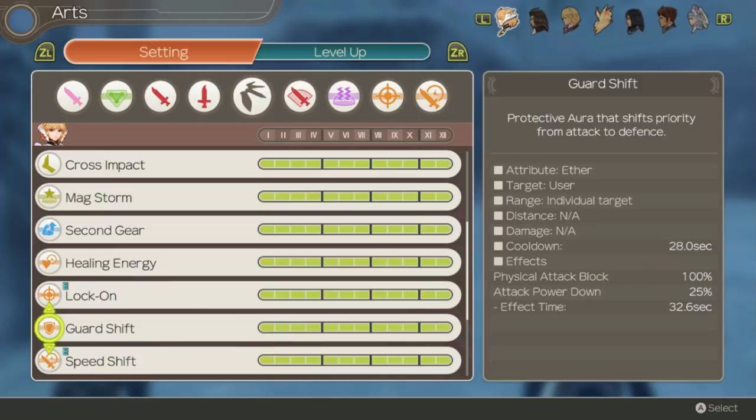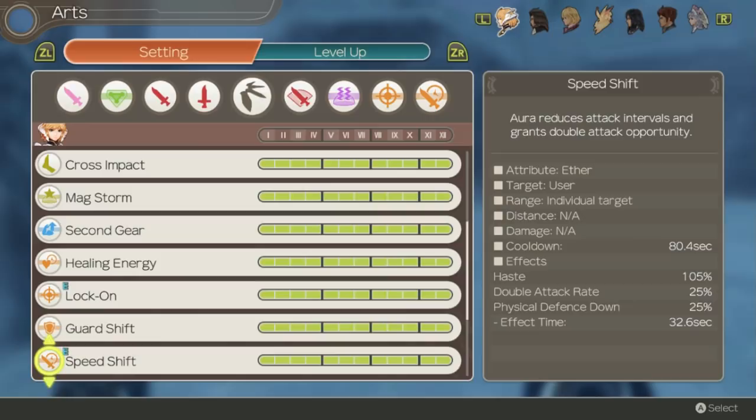Speed Shift is Fiora's best aura and best art by far. It gives you 25% additional double attack rate on top of gems for 75%, and it gives you 105% haste on top of gems and skills, also increasing your auto attack rate to super fast, allowing you to basically be attacking constantly at light speed.